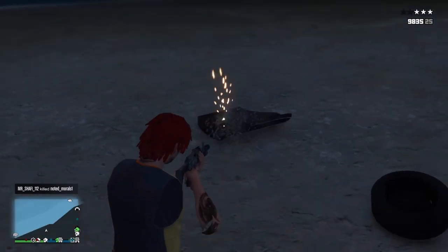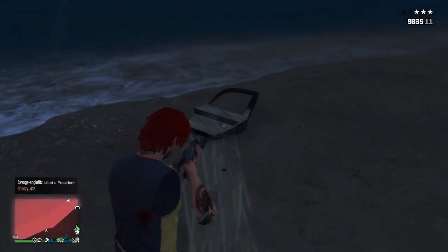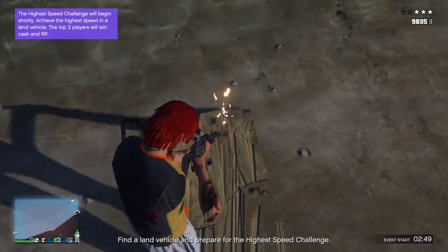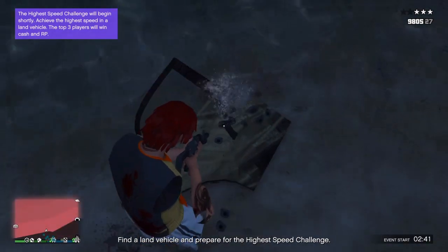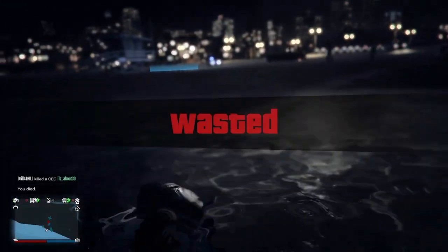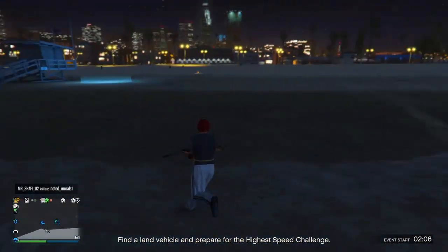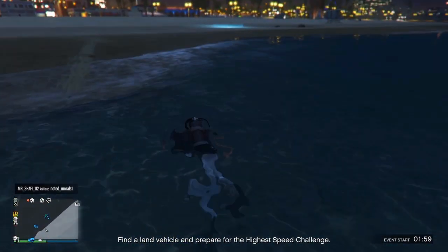Just shoot the door or hood into the water. Once it gets in the water, you're going to stand on it so that you and it take off together. You need some nice timing for this. Basically you just shoot the door into the water and right as it gets into the water you stand on it — the door will fall into the water and you'll be able to stand underwater.